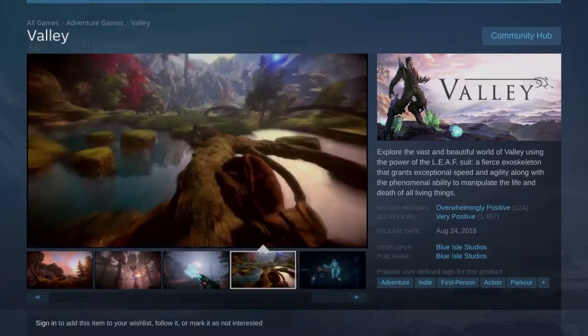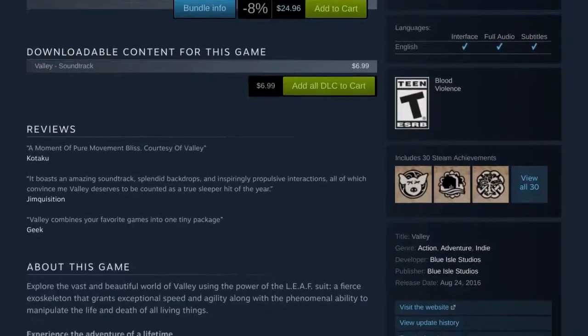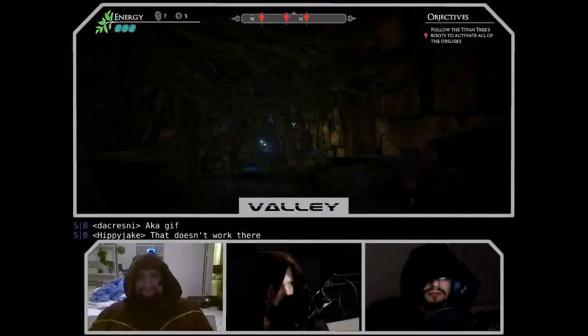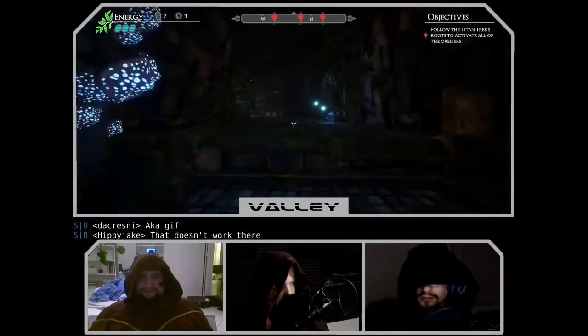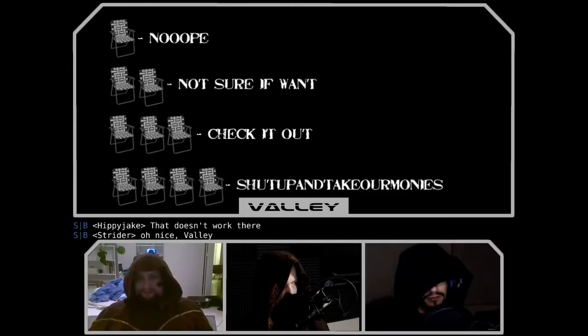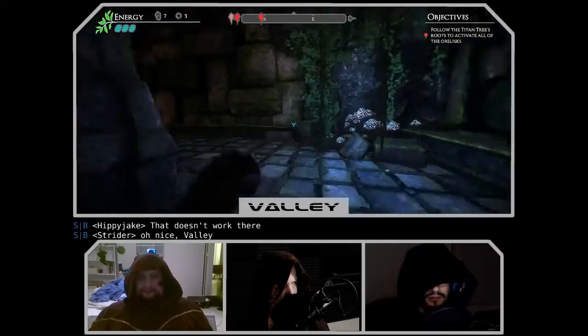What is it? Explore the vast and beautiful world of Valley using the power of the LEAF suit — a fierce exoskeleton that grants exceptional speed and agility, along with the phenomenal ability to manipulate the life and death of all living things. If you don't know what this show is, you haven't been paying attention. This is the Chair Acquisition — where we pick a game, talk about it, maybe give it a little QA that its developers neglected to give it, and give you a recommendation on whether or not you should buy it.